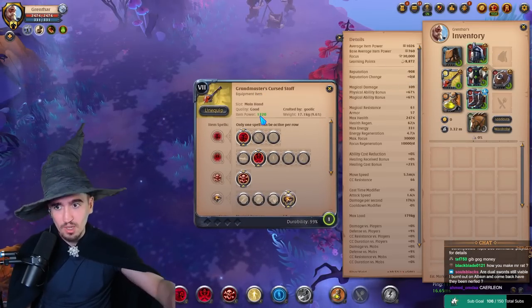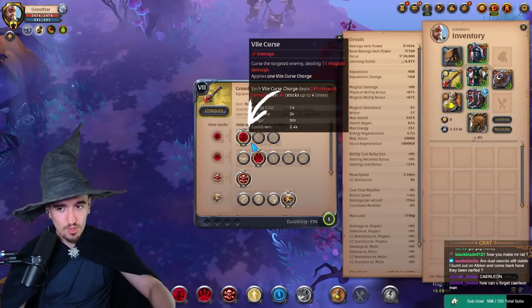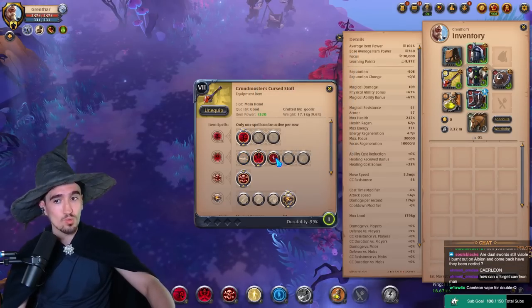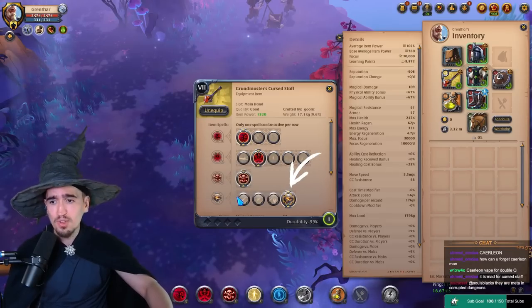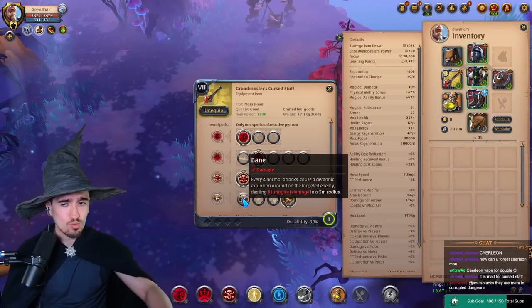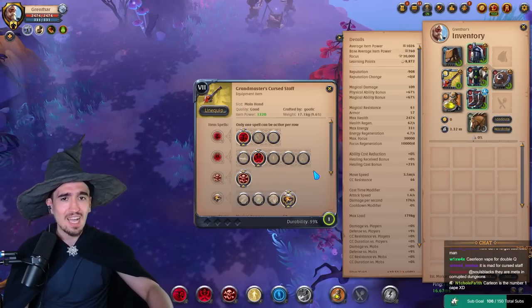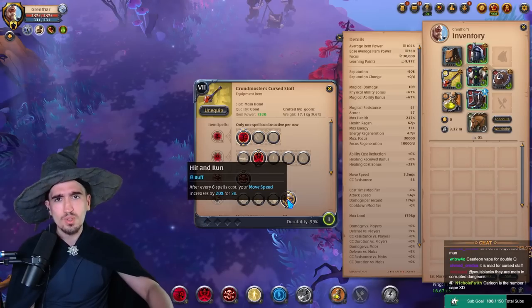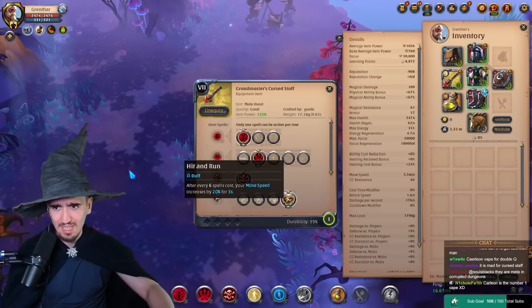You want to have a Grandmaster Curstaff, or whatever Curstaff you can afford — the higher the better. You want the first Q and second W as default. You might want to swap to other W options sometimes, which I'll explain when and why. For the last passive, if you don't have it don't worry — the first passive might be just as good. But because this build lacks mobility, I prefer to have it for that 20% extra movement speed, even though it's just for three seconds.